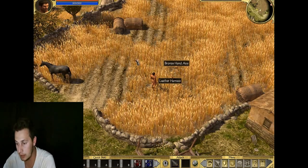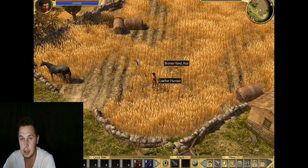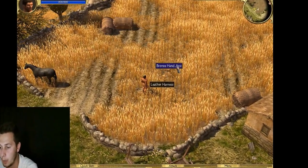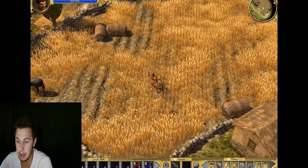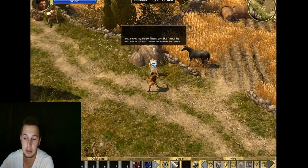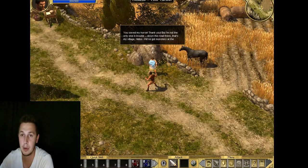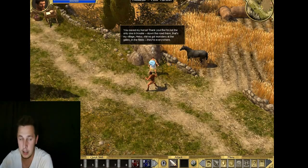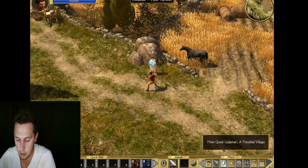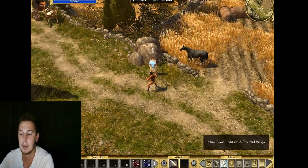One thing they didn't tell you in the tutorial: when you press the Z key on your keyboard, it shows all the dropped items that enemies had equipped on their body. If you press Z you get all the items they dropped. If you press X, you will get only the rare items and the more desirable items.